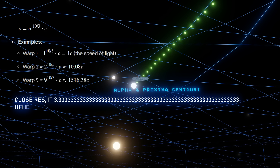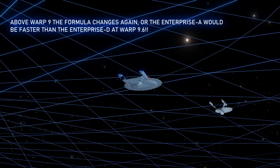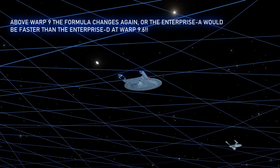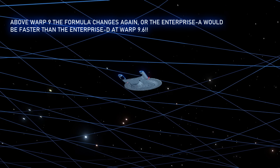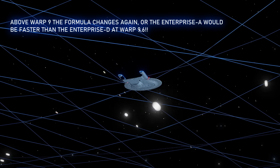So it would seem that the Enterprise A at maximum warp of warp 14 in the TNG scale is still somewhere above warp 9. Above warp 9, we have to use a different formula, because at warp 9.6 — the maximum speed of the Enterprise D — the TNG formula puts this at 1,743 times the speed of light, which is still much slower than warp 14 in the original scale of 2,744 times the speed of light.